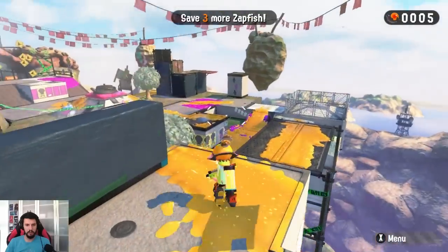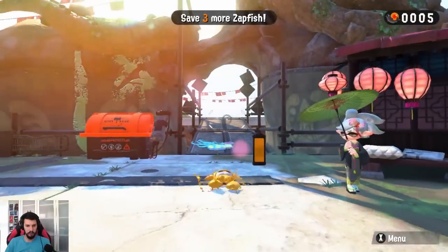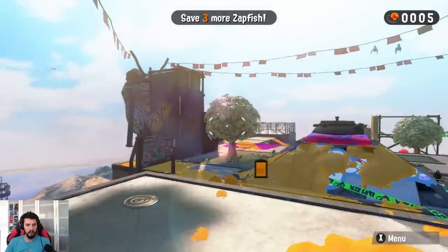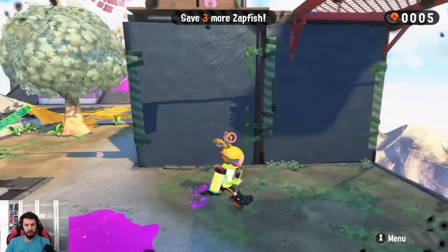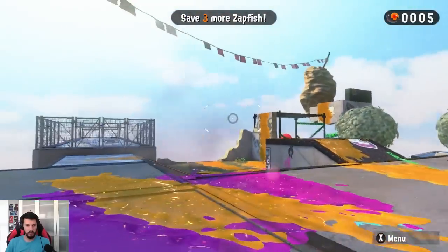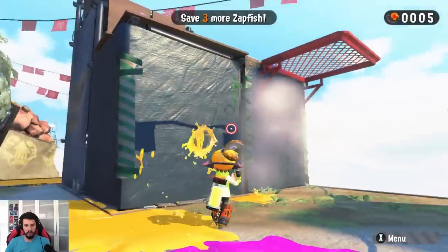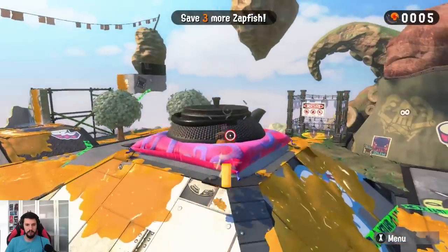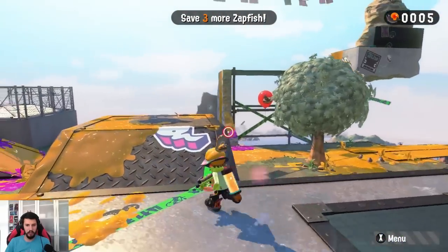Oh there's a red one there! The trick is to always be squiding. What else - it was a red thing, right? Can't get to painting there, or there, or there. I'm really bad at this game. Okay so how do I go there? Need more Zapfish. There was a red balloon - yeah there's a red balloon.